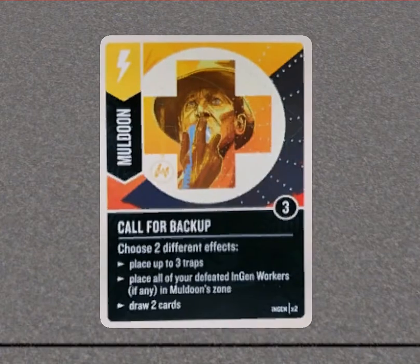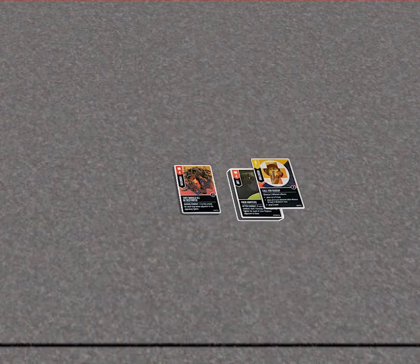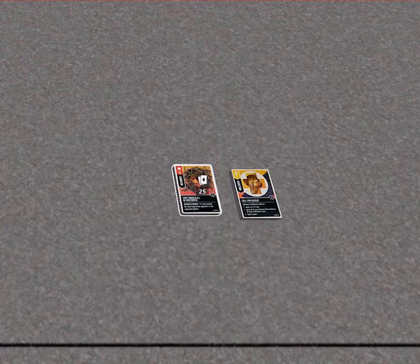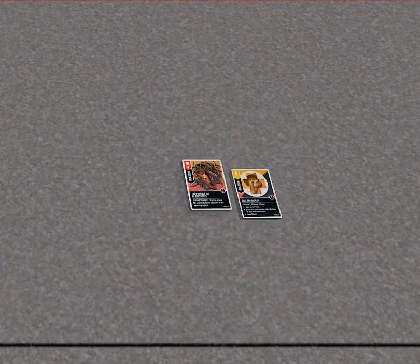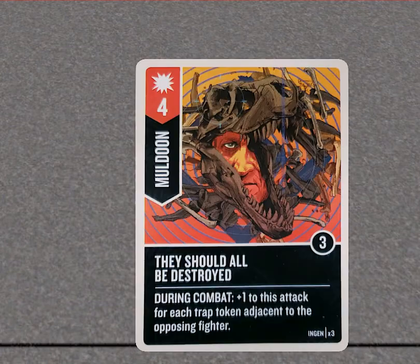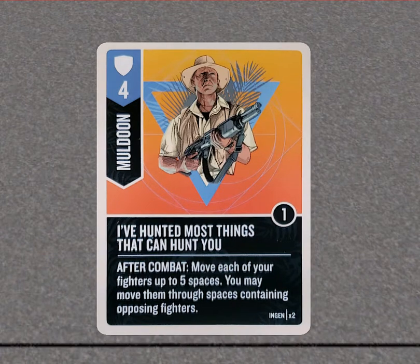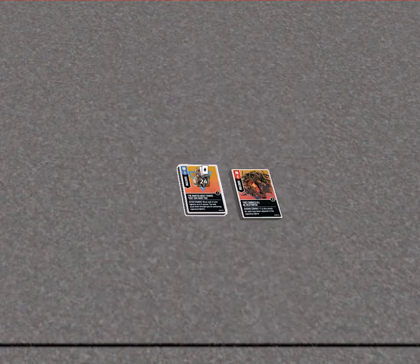Muldoon's 'Call for Backup' — the fact that he can place all of his defeated workers back into play twice in a game, because there are two copies, is great. They should all be destroyed during combat. Another attack card is plus one for each trap adjacent to the opposing fighter — you can throw a trap out and shoot with it and now it's a five. He also has a four-defense card where he can move through opposing fighters up to five spaces, so you can surround them or block them off.